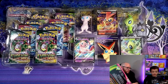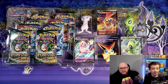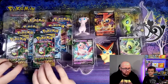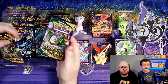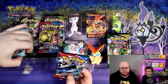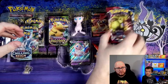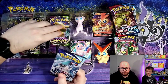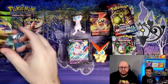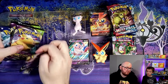Let's see what we've got in here — it's a double layer of plastic. We've got two packs of Evolving Skies, which is really cool, two packs of Battle Styles, a Chilling Reign, two Vivid Voltage, and a Rebel Clash. Rebel Clash — that's pretty old as far as Sword and Shield goes, so that's cool.